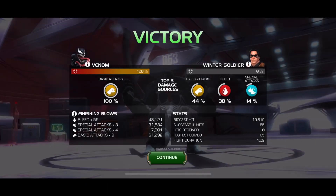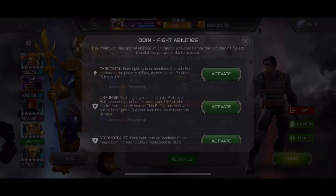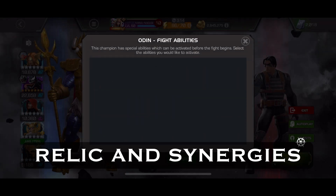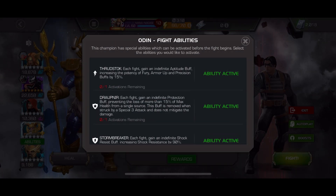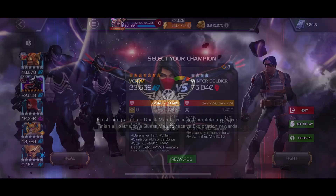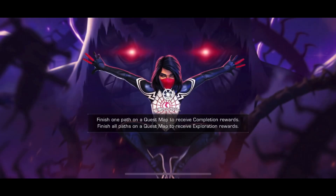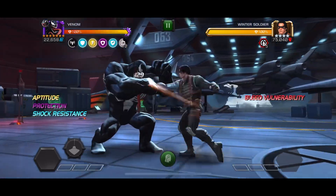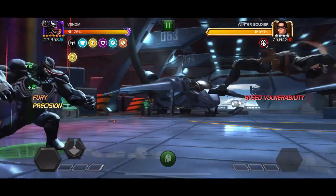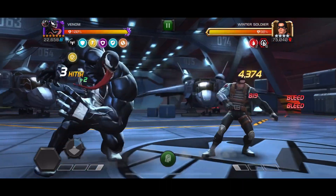That was about a minute and three seconds, which is 32 seconds faster than Venom without the relic. It does depend on the buffs and bleed RNG — Venom is hard to compare with himself — so it's a bit give or take, but it's still a very big improvement. Now we have full synergy Venom, and this is where he goes haywire.